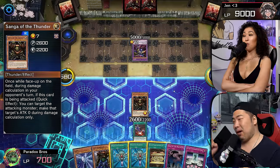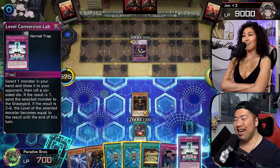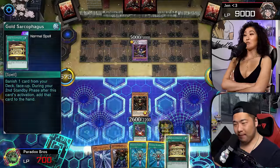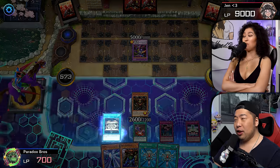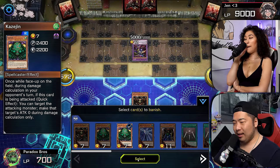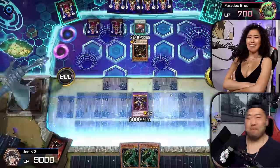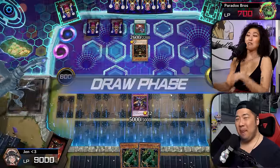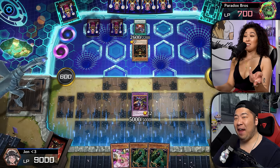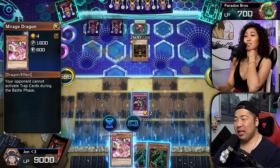Sangha is a light monster and it has an effect where if she attacks into me, I can make her monster have zero attack. Which I am going to do. Yes. So — the Ghoul Sarcophagus. I am going to send Cosigen, and then I'm going to pass. People wanted to really see Gate Guardian, so we're at 700 life points to 9,000.